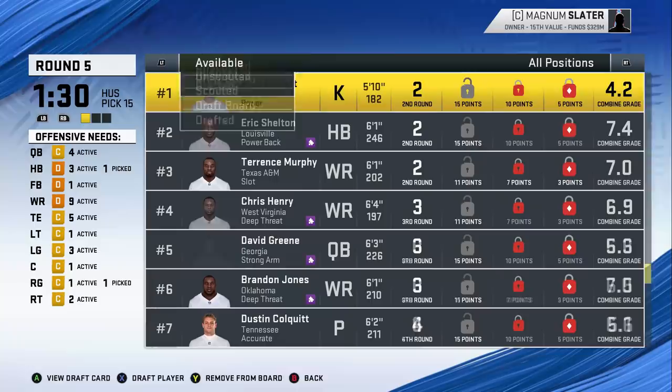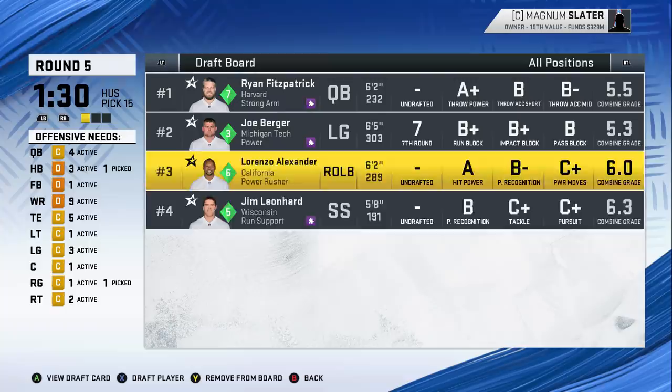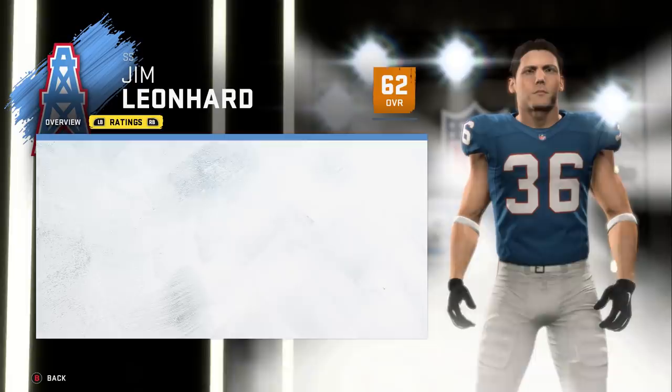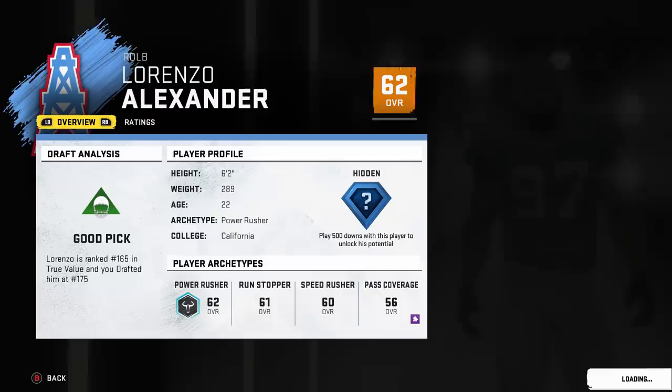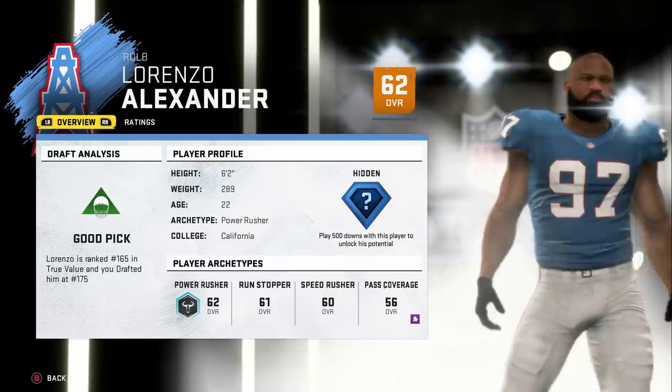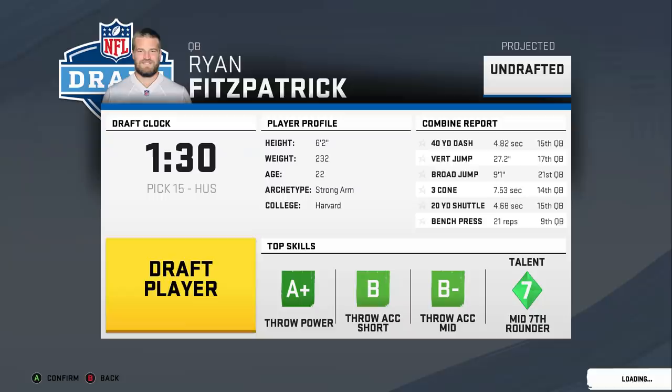In the fifth round, I have no one scouted that I've even heard of, so we're pretty much going to follow the board. We'll get Jim Leonard here — who's now the DC of Wisconsin, actually an emerging college coach, might get a head coaching gig sooner than later. He's solid depth. Next round we're gonna get Lorenzo Alexander, who came on really late in his career — 62 hidden dev, gets a good pick there. He's kind of like a special teamer until his last three or four years with the Bills.